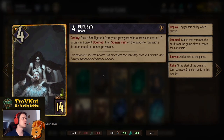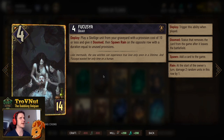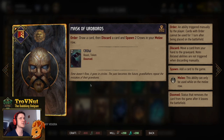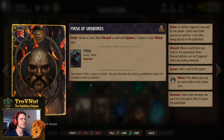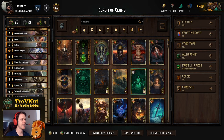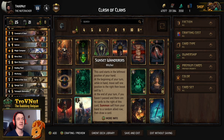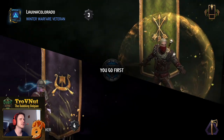Fukusha — four power for fourteen provisions — on deploy plays a Skellige unit from your graveyard with a provision cost of ten or less and gives it Doomed, then spawns Rain on the opposite row with duration equal to unused provisions — two points per unused provision. Our stratagem is the Mask of Uroboros: draw a card, discard a card, and spawn two Crows on the melee row for four points plus a discard trigger. The deck doesn't need Devotion, so you could add a purifier, but I've been winning without one — let's head into some example matches.